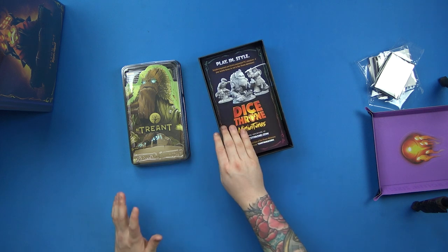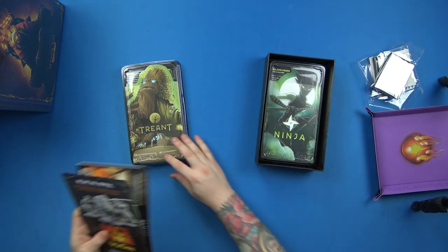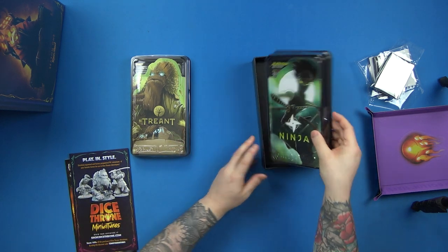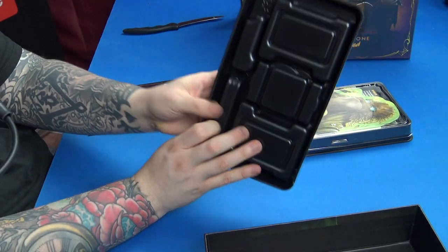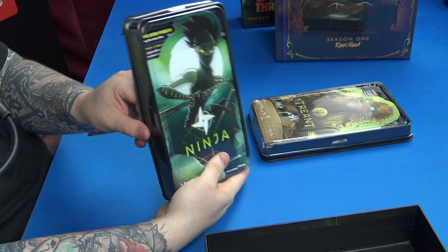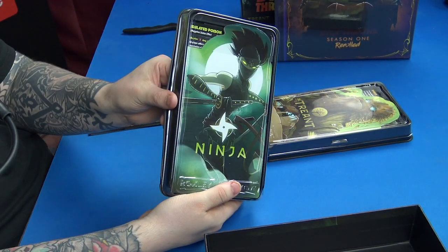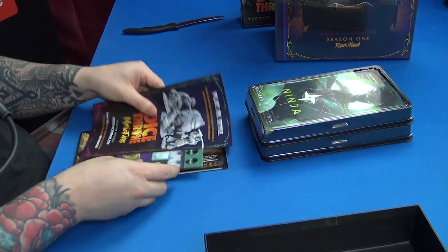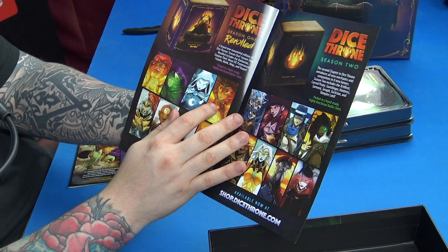I also played the Ninja on Tabletop Simulator quite a bit, so that's something I'm really looking forward to as well. We've got the Treant box and the Ninja box — we'll have a look at those in a second. It's the same style as Season 2, which is fitting, because the reason they did Season 1 Re-Rolled is so that the Season 1 characters would look like Season 2. Let's have a look at some of the add-ons — very nice.